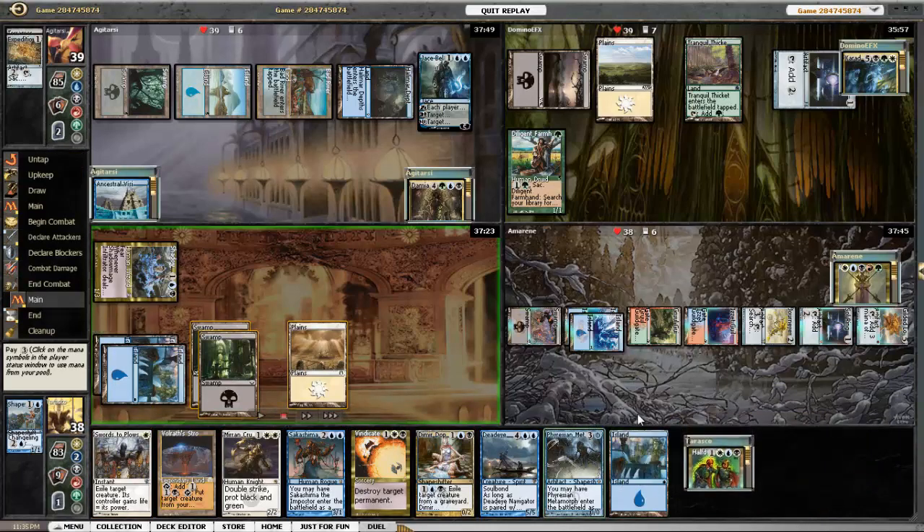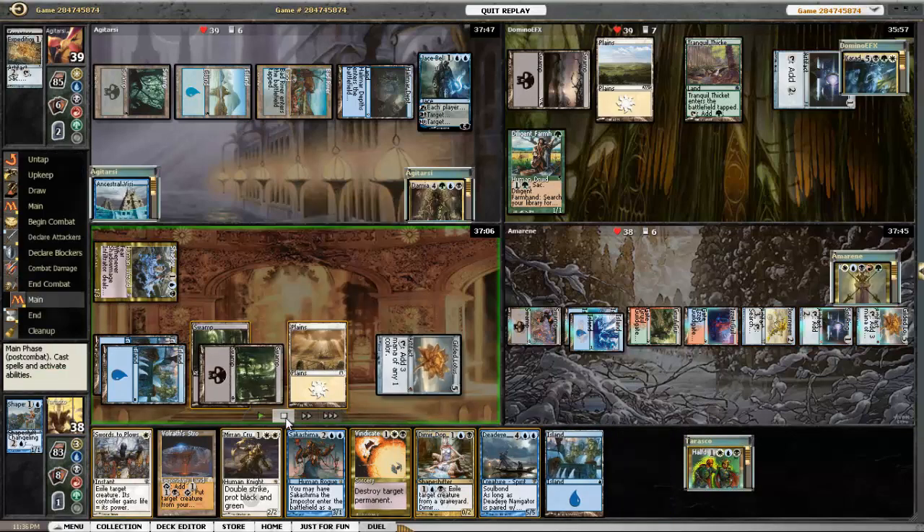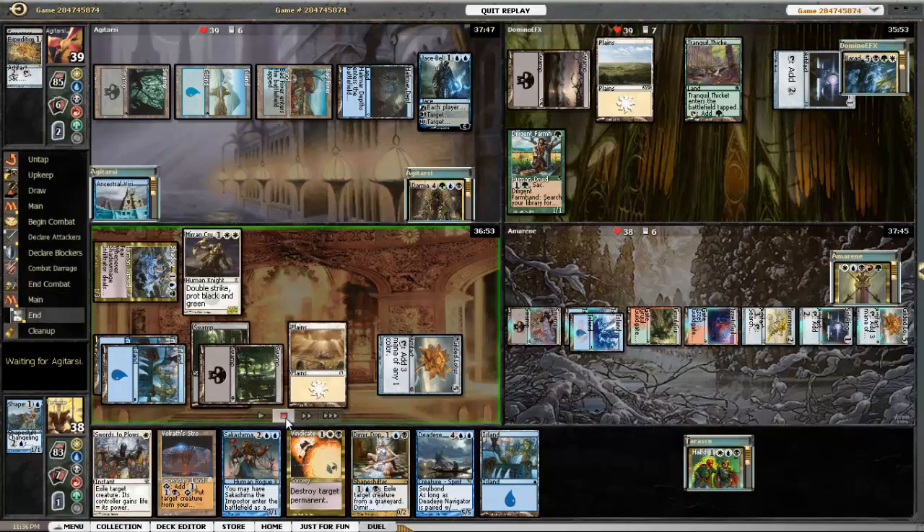I'm going to play the Metamorph at a discount, copy the Lotus, and play the Crusader. The good thing is, if I want, I can copy the Crusader with Sakashima or something and then end up bouncing him with the Navigator.